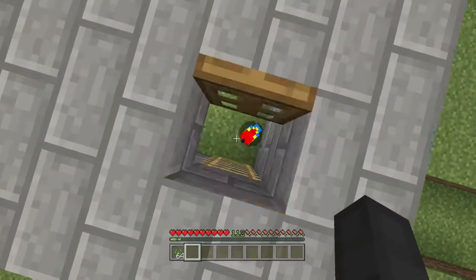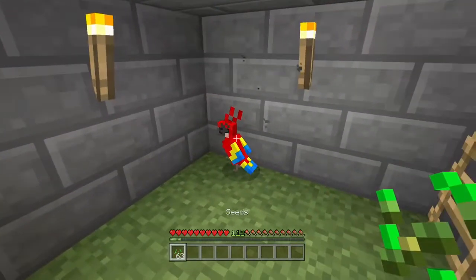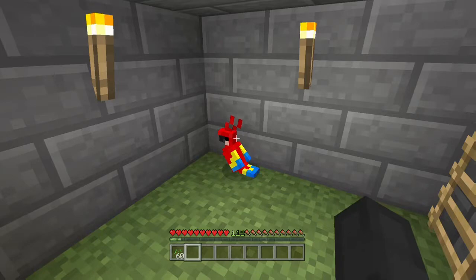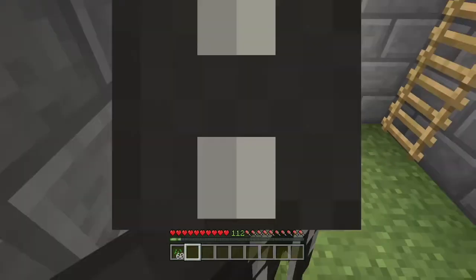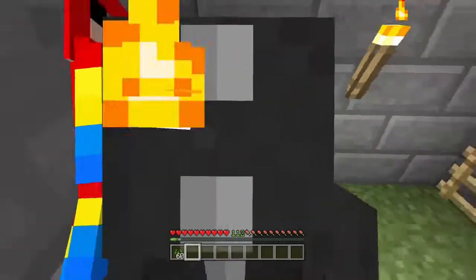I have a little parrot here. If you basically just keep feeding it seeds, it will eventually fall in love with you. Then you can make it sit and stand, and make it go on your shoulder. I'm gonna put it on my shoulder so we can get out of here.